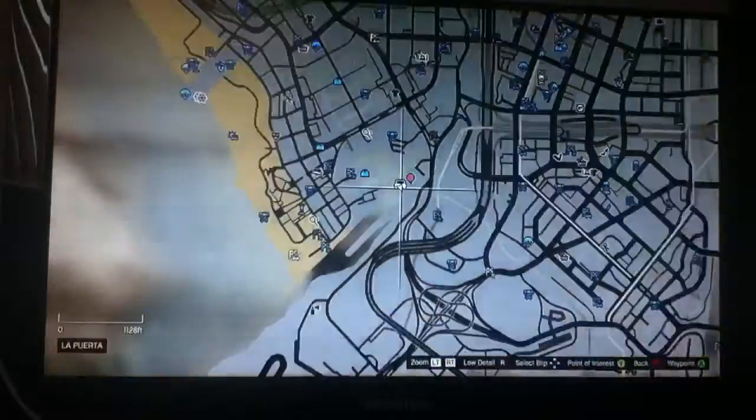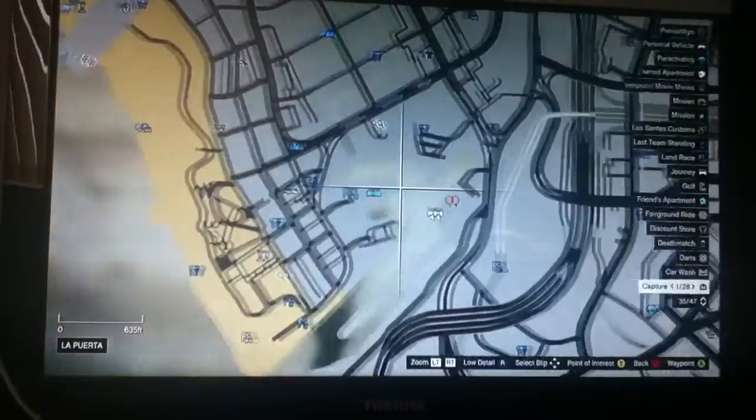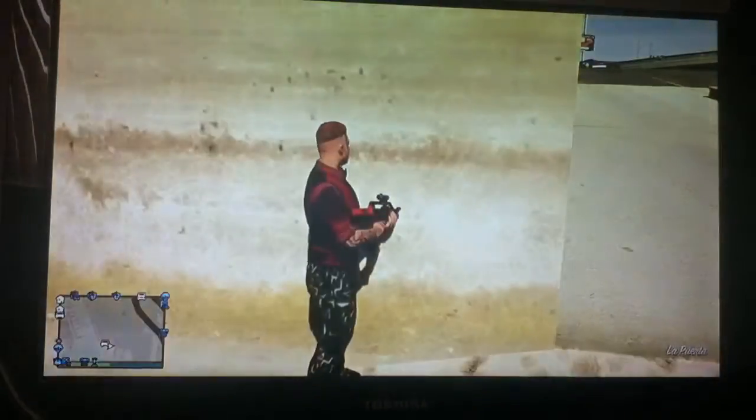The first thing I'm going to do is head down to the helicopter pad which is across near the beach on the way towards the airport. You want to head to here where I am and from there you want to lean against this wall with the machine gun out.